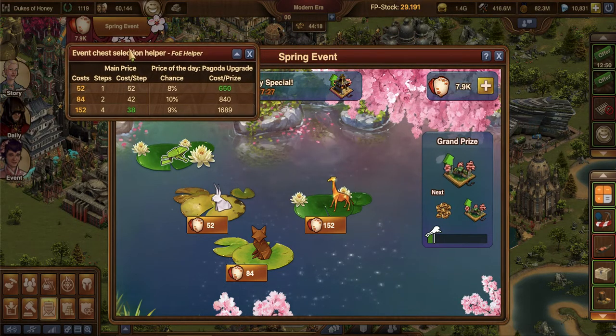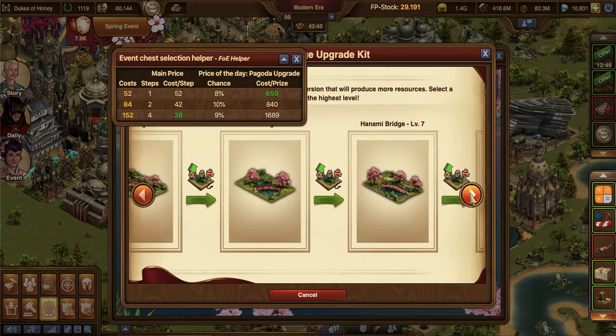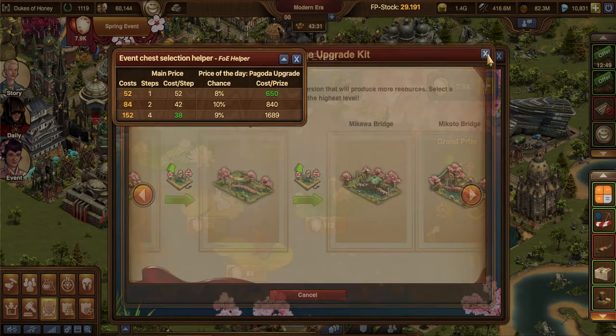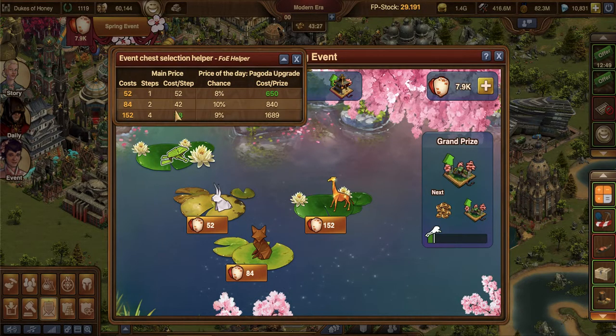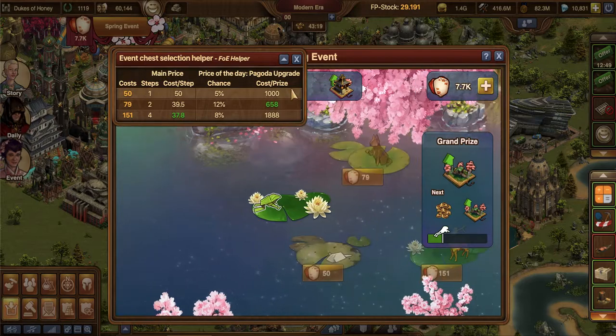I am going to utilize this FOE helper as we go because it is actually pretty nifty. It does show you that this green option here is the cheapest for using the most amount of steps to get the most bang for your buck. Over here it shows you the price of the day — it's actually cheapest to go for this 8% and you'll get the most cost effectiveness for choosing that and hopefully getting the prize. But for me, I care more about the steps this time, because I really do want to get the Mikawa Bridge. I want to get this one. So that's my main goal, and because I already have two upgrades in my inventory, it's not super important that I get the daily. So we're going to go after the ones that give us the most steps.